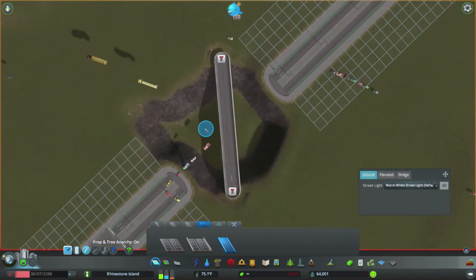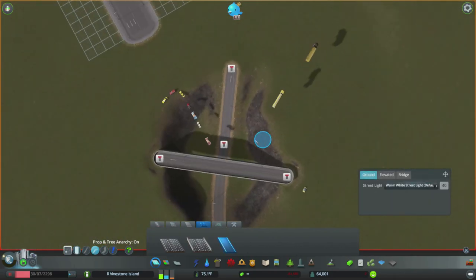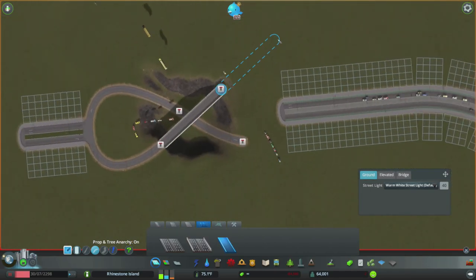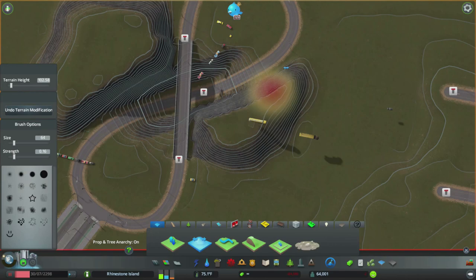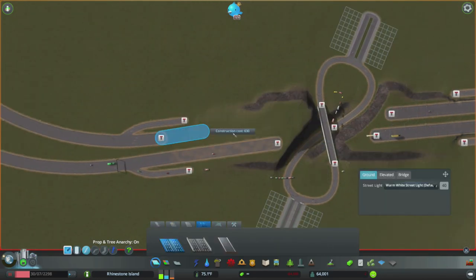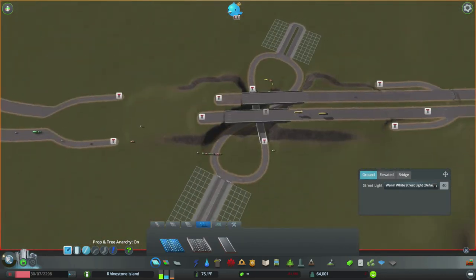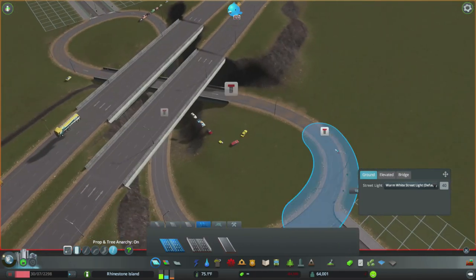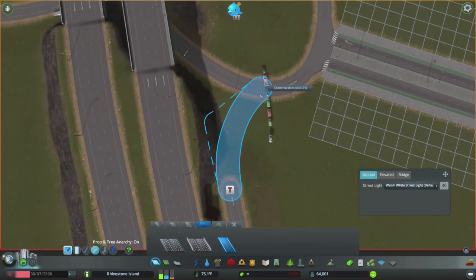It initially started with the idea of making a roundabout underneath the interchange. Because we need something narrow in the middle so roads can go over the top, I thought - why not make a figure-eight pattern that's a one-way street? It would essentially be a roundabout, compact and able to fit underneath the highway. The problem though - and you're probably realizing this - is that one side of that roundabout ends up going in the opposite direction.